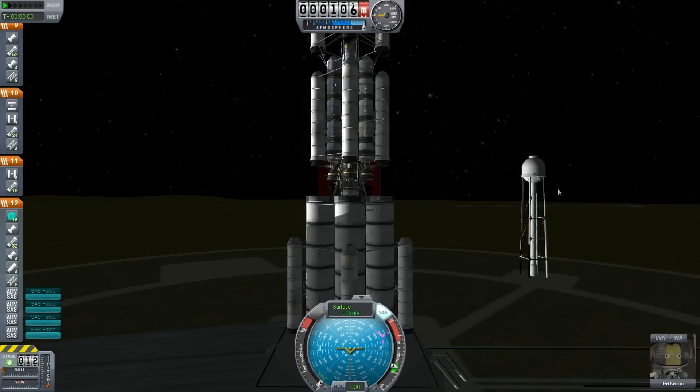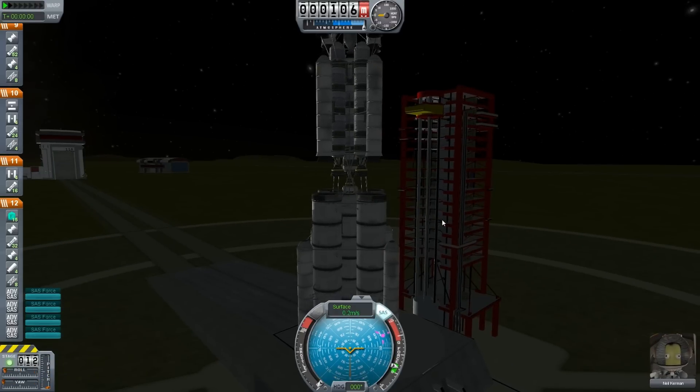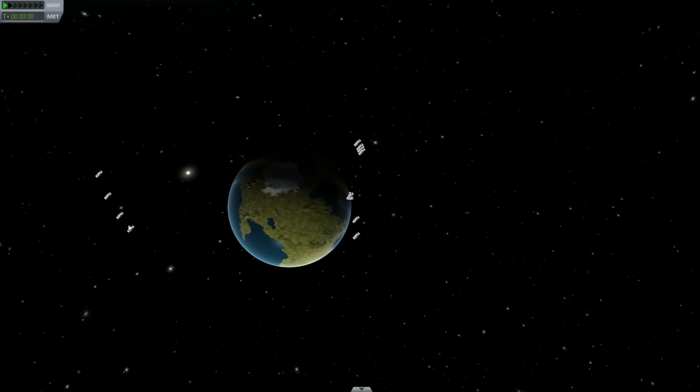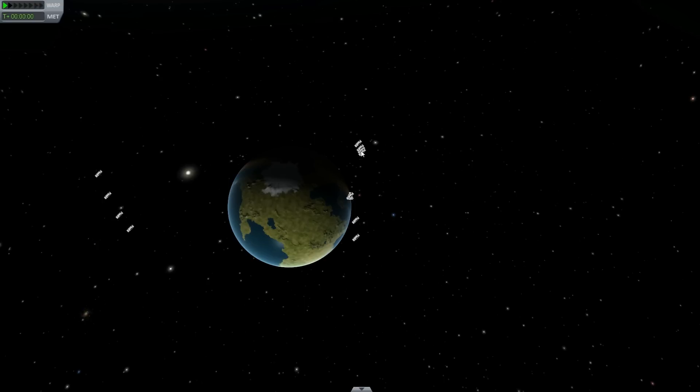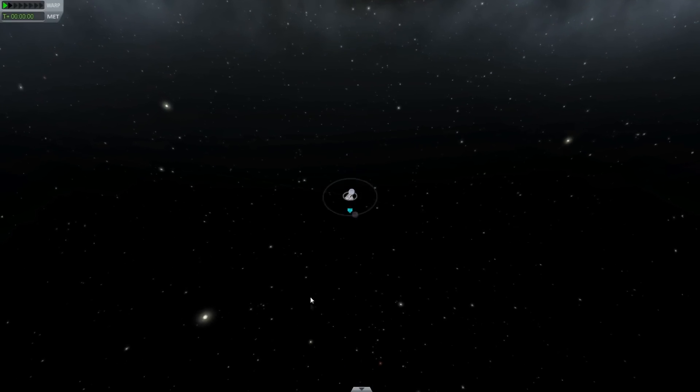Alright, here we are. We got Neil right there. But before we get things underway, I kind of want to explain a little bit about the inner planets. There's my junk from the last tests that I did — they're actually stuck in an orbit. I thought at the lowest point it would come back in, but they don't. So they'll be stuck up there for the rest of this persistent save.